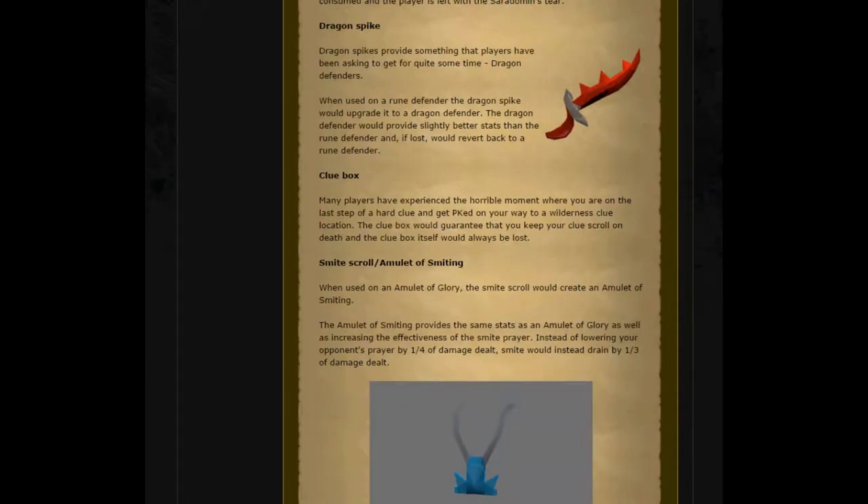Next we've got the Dragon Spike. Dragon Spikes provide something that players have been asking to get for quite some time: Dragon Defenders. When used on a Rune Defender, the Dragon Spike will upgrade it to a Dragon Defender. The Dragon Defender would provide slightly better stats than the Rune Defender and, if lost, will revert back to a Rune Defender. Obviously it's an interesting way to get the Dragon Defender into the game, although as a non-PKer's point of view, I would not like to be forced into PKing to get it.